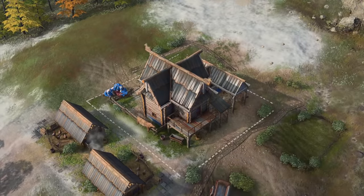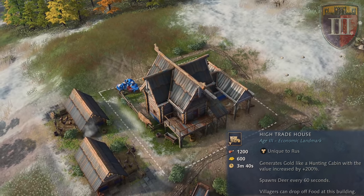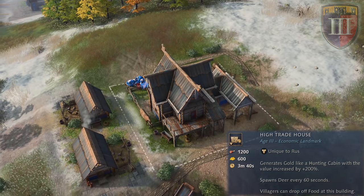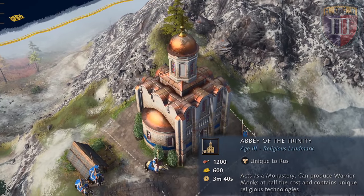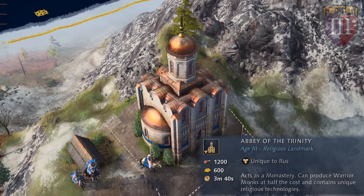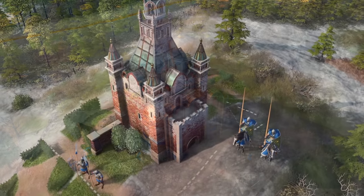To advance to the castle age, the Rus can pick from the economic landmark of High Trade House, which generates gold like a hunting cabin but by more than 200% and spawns deer every 60 seconds, or the religious landmark of Abbey of the Trinity, which acts as a monastery and produces warrior monks at half the cost, alongside unique religious technologies.